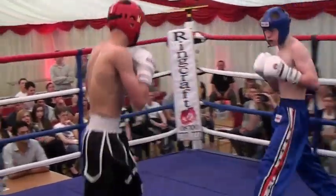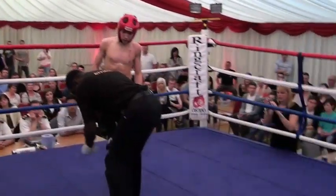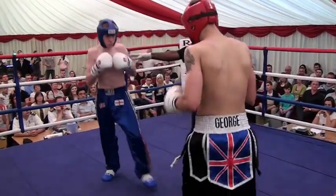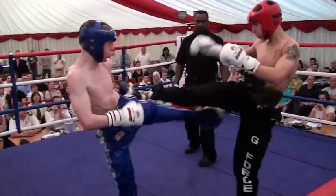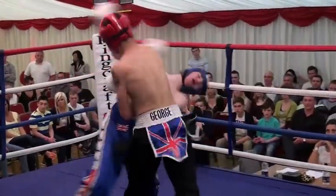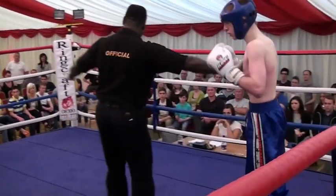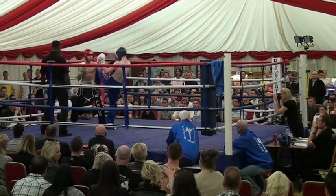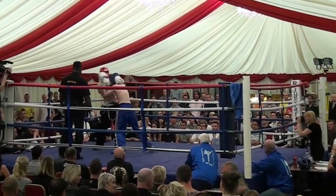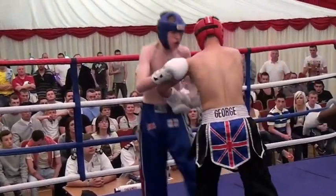Hennen came forward nicely, good combination there, skips away from the reply by Raybould. And away they go again — just a bit too close to work clean at the moment, the two of them. Nice shots from both men. Good Superman punch from Raybould there. Hennen with the left hand, beautiful hook, great timing, right roundhouse kick. Raybould just warned about holding the leg. Front push kick from Raybould. Nice turn by Hennen and a beautiful right hand on the end of that turn — key punch of the first round so far.